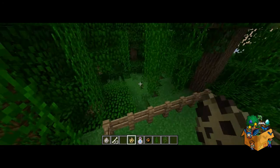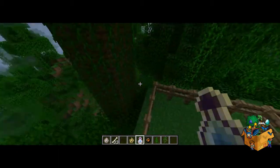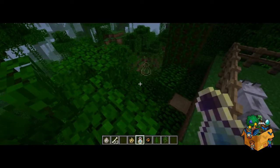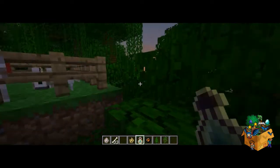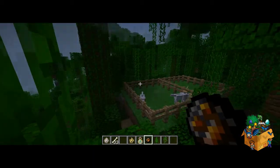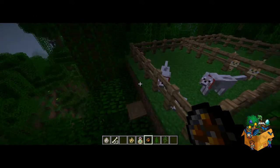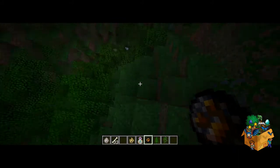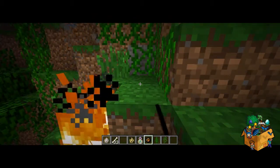Let's get on to the items next. I think this is the Bottle O' Enchanting — basically you can chuck this and it will give you XP. It'll just give you lots of XP when you throw it, but I don't see much point behind that, if I'm honest. The next one is the Fire Charge. This is basically like flint — it will just set anything on fire, but I'm not going to set the tree on fire because it's a good biome. I'll go down here and show you on a piece of grass. There we go, so it's a bit like the flint, really — get some fire going on here.